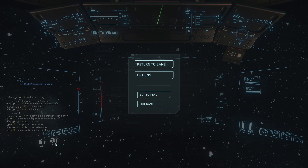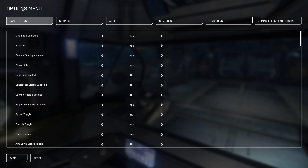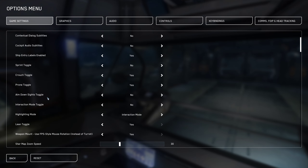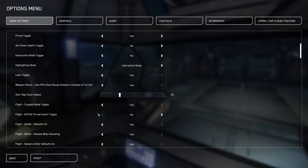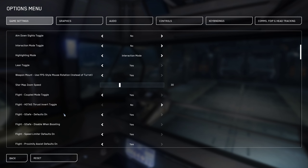So having a look at the menus, I went into Options and Game Settings and I was scrolling down. I noticed because I've got a HOTAS stick, and for some reason when I was playing, reverse thrust was thrust and forward thrust would slow you down. It turns out there's a HOTAS thrust invert toggle just here, and that was set to yes by default, so I've turned that off.